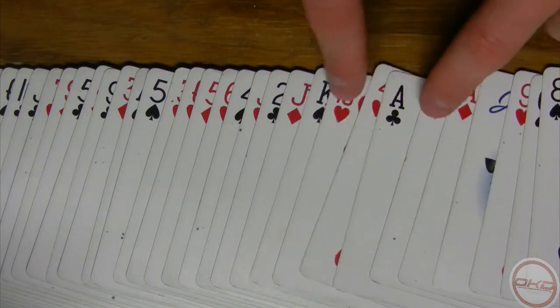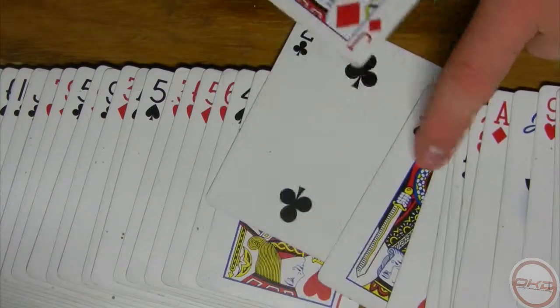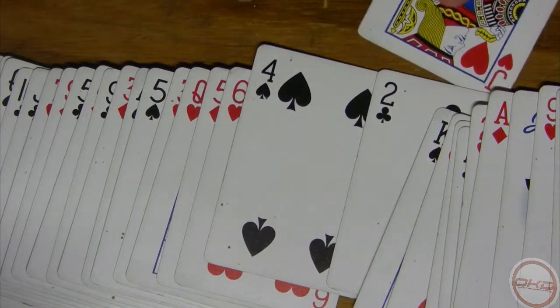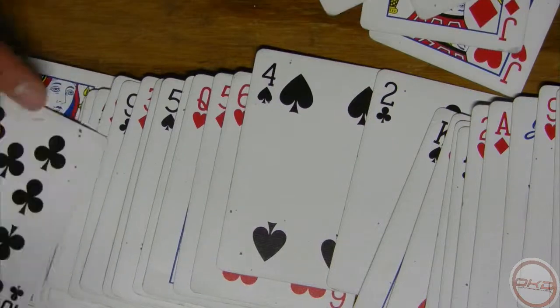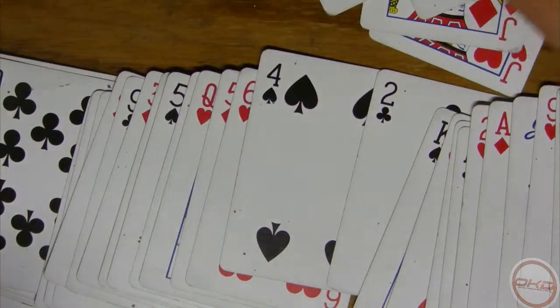Johnny, you can help me if you want. There's one, there's two, three, four. So you got the four jacks. Now will you square up the deck for me, Johnny? And you can go ahead and put those four jacks on top.